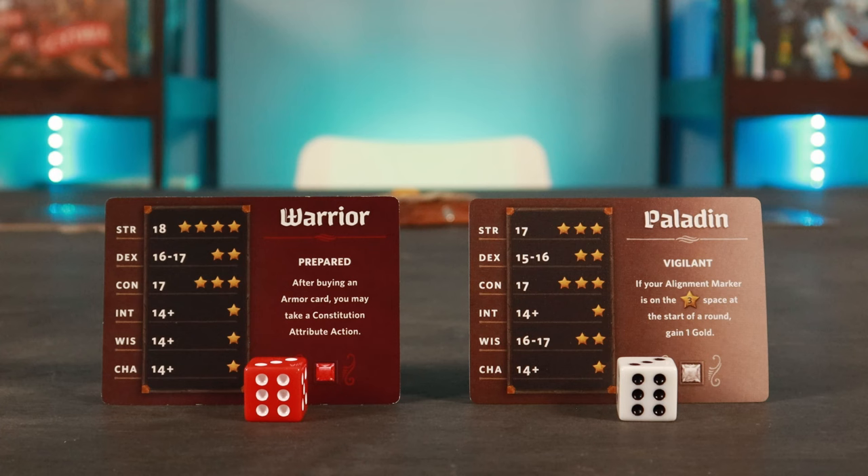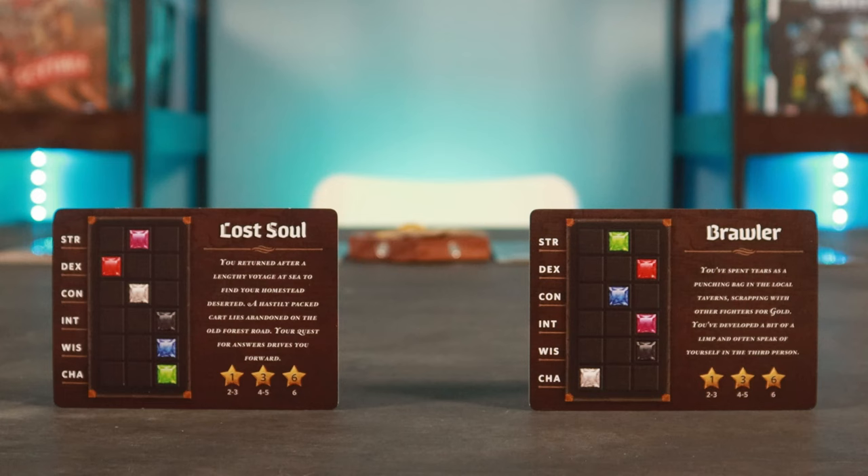You'll then shuffle the backstory cards and alignment cards decks and deal one backstory card to each player. Backstory cards describe what your character did before they started adventuring. On each backstory card you'll find the attribute grid, showing the 18 possible spaces across the six attribute rows, where six spaces will show a die of a specific color. The reputation star reward section shows how many matching colors you need in order to earn reputation stars at the end of the game. You'll also find the backstory title and a backstory description.